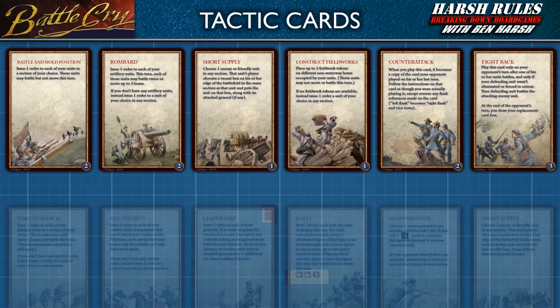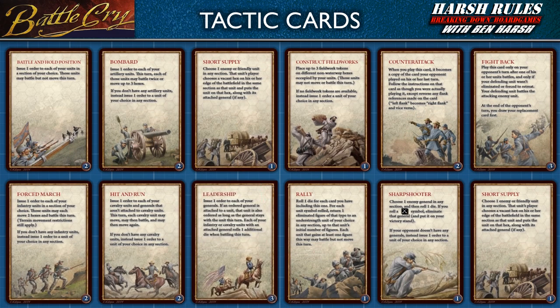The second type of command cards are tactic cards. These cards feature special rules that enable units to move and/or battle in unique ways, or that create other effects as noted on the text of the card. Tactic cards can allow players to battle twice with specific units, mirror an opponent's command card, replace lost units, and other unique effects which can help turn the tide in a battle.